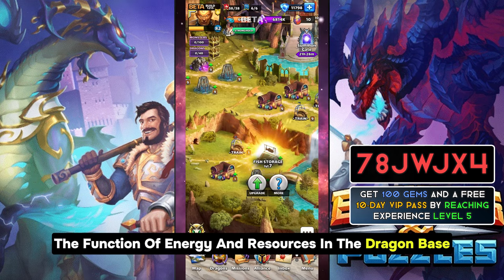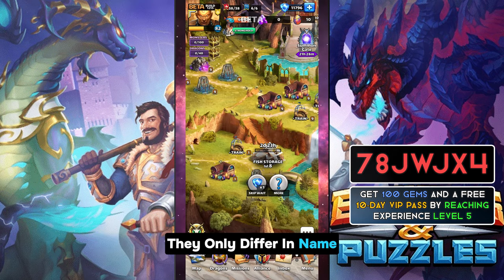Overall, the function of energy and resources in the Dragon base and the original base have similar functions — they only differ in name.